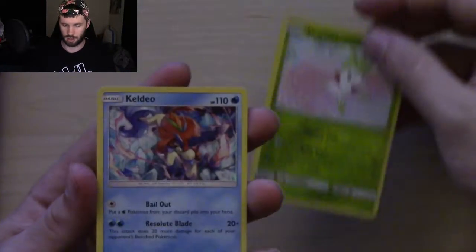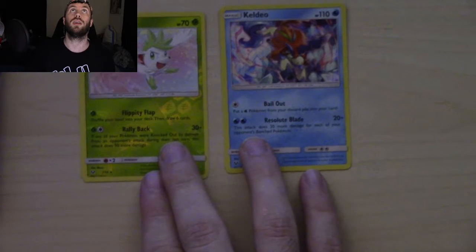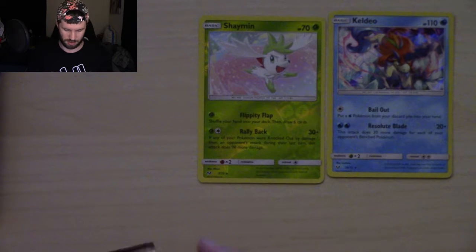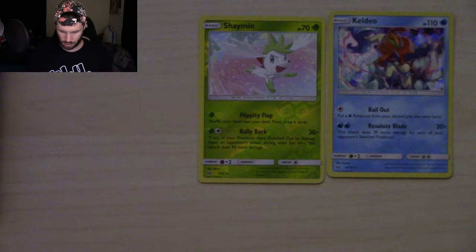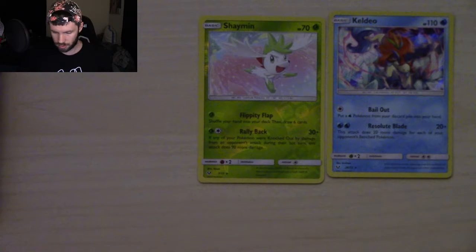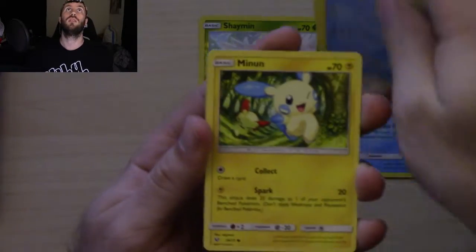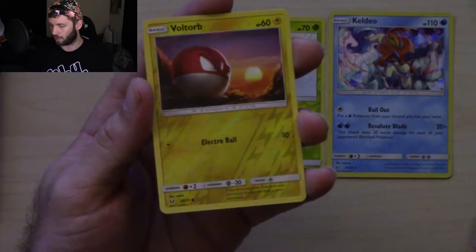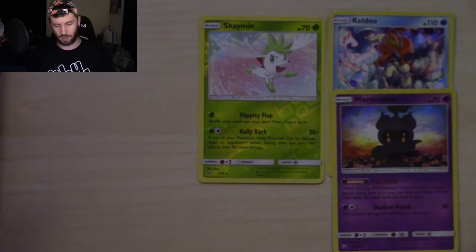One two three energy. We have Ekans, Voltorb, Scraggy, Buizel, Minun, Venusaur, Switch again, Carnivine, reverse holo Voltorb - so we got both of them. And we got Marshadow! This one's not rare so I'll just throw that one over to the side, but we did get Marshadow as well.